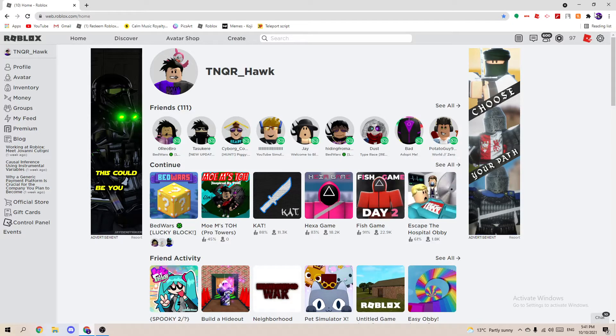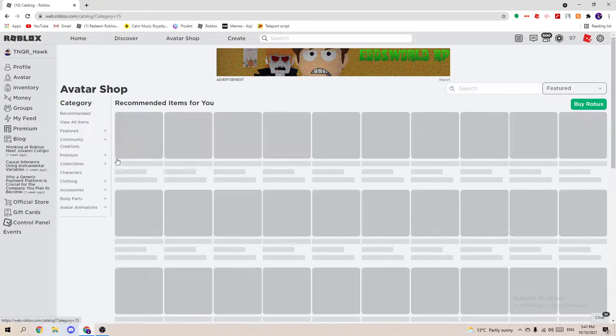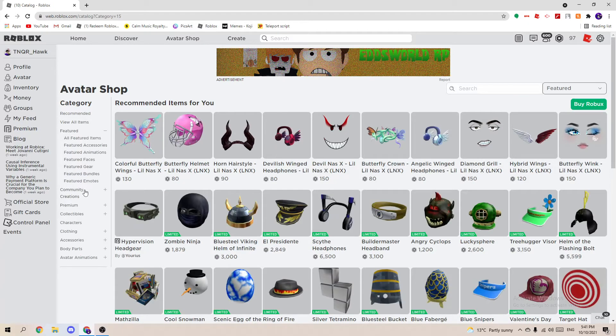Hey guys, today finally my group funds came in, and now after like five days I can finally get what I want. You read the title — today we're going to be getting old school animation. Most people like it, it's pretty popular, and it looks pretty good on me in my opinion.